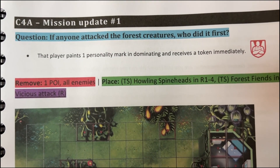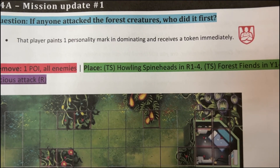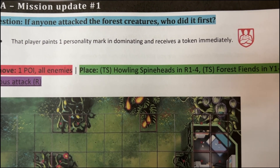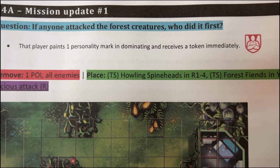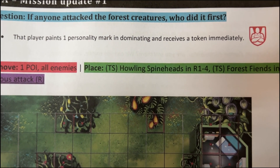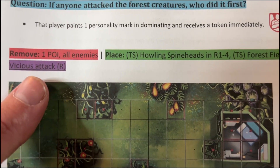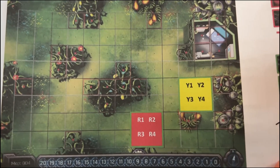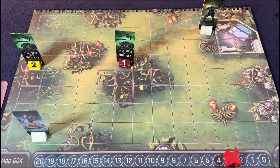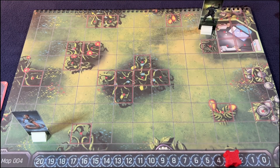That was actually pretty sweet. Question: if anyone attacked the force creatures, who did it first? The player paints one personality mark in Dominion and receives a token immediately. I want a token, but because I didn't attack, I guess. Maybe that wasn't a good thing that I snuck past him. Remove one POI and all enemies.